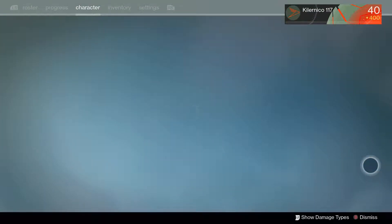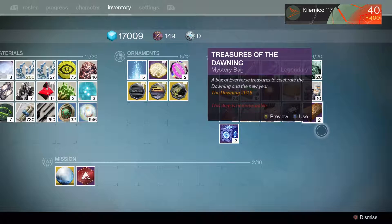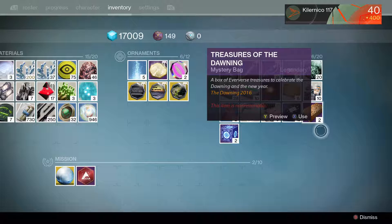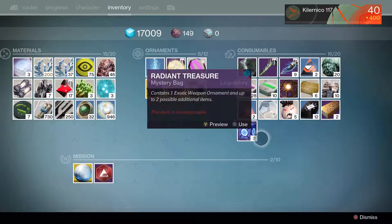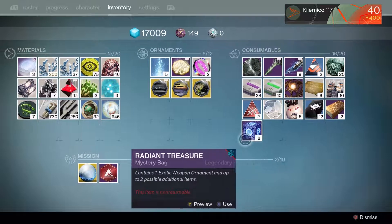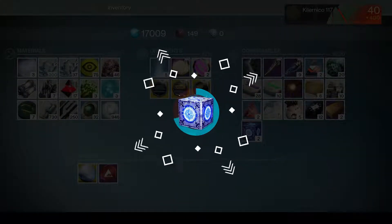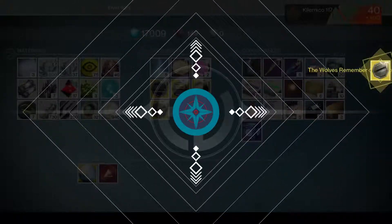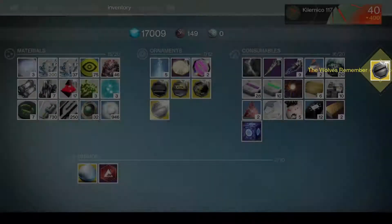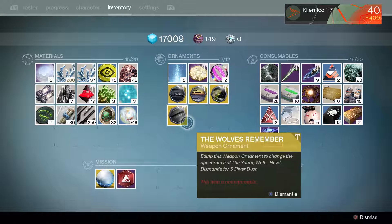I also have two radiant boxes and two Treasures of the Dawning that I haven't opened yet. The game is still giving us the ability to get Treasures of the Dawning, but that's cool. Let's open those two radiant treasures. The walls - remember those? Nice, I didn't know they made camos for that one.